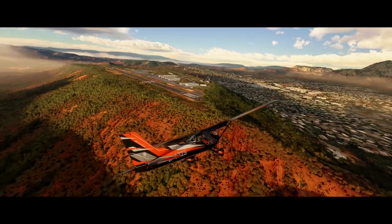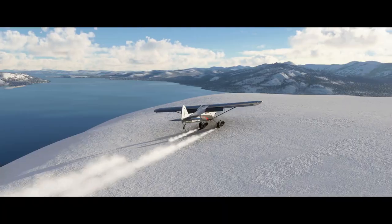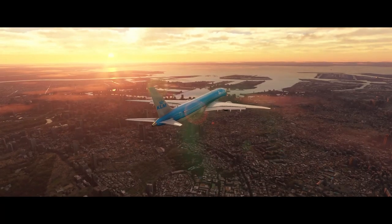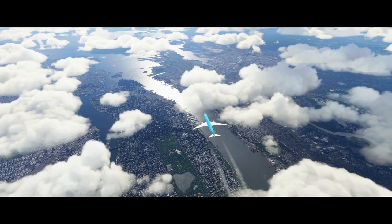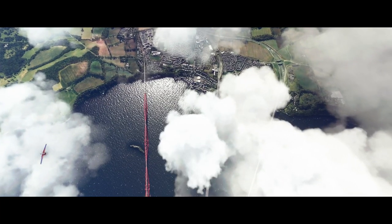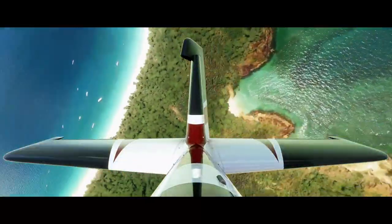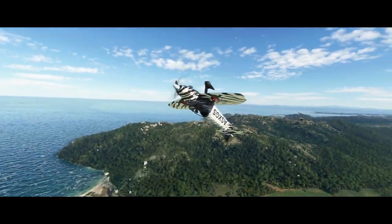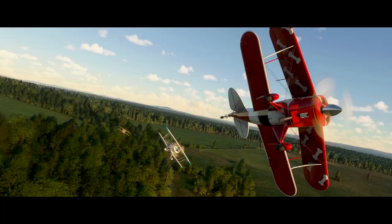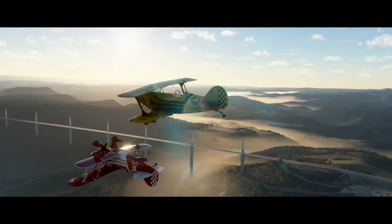There's also a bunch of new features that appear to be in the video, including splashdown effects both on the water as well as on the ground, as well as some rather great looking reflections. You may have noticed those right at the start of the video. You can see some great looking reflections on the fuselage as well as the tail of the plane, and also in the water as the plane passed under the bridge.